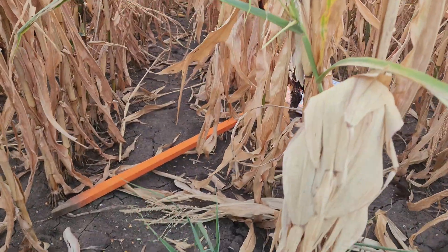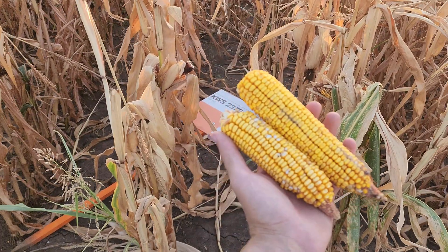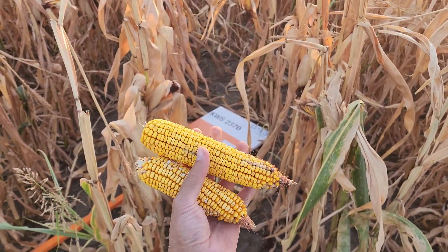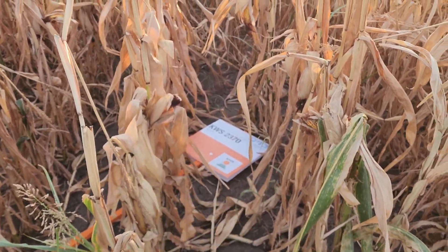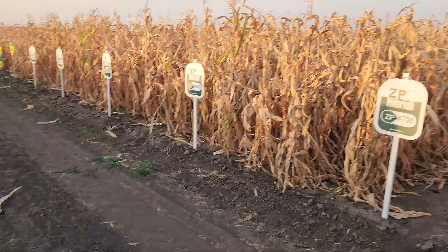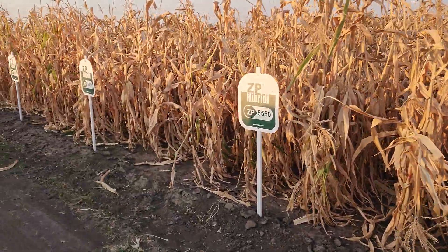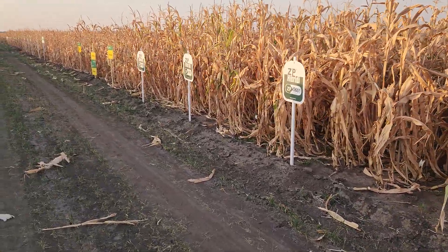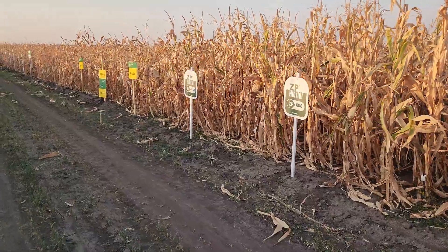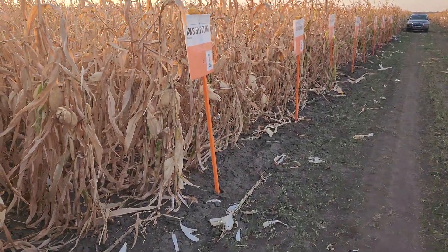KWS 2370 — we have a number, not a name — FAO 270. I prepared some cobs and they are okay, I would say not the worst we saw on this field. We still have some corn to check — Zeppe, Sad Bow, and RVA. More interesting videos to come. This was KWS.